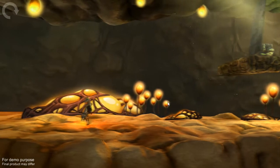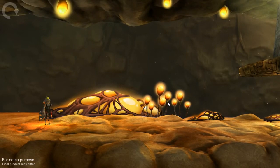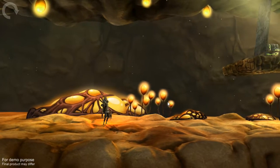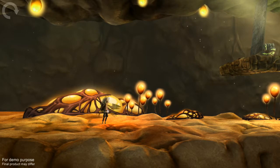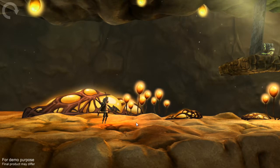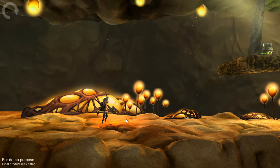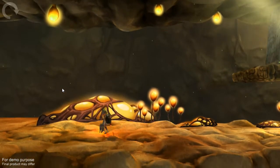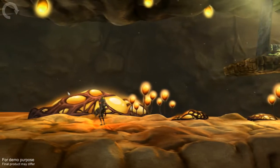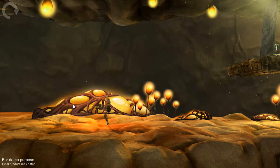When I went to run the demo, you had options to set up the controls and the graphic settings. Apparently it can be played with either keyboard and mouse or a game controller. So this is my little character. I'm using a keyboard and mouse to play. It looks like I have some kind of gun or weapon of sorts. Space bar jumps, and I'm using the WASD keys to move.